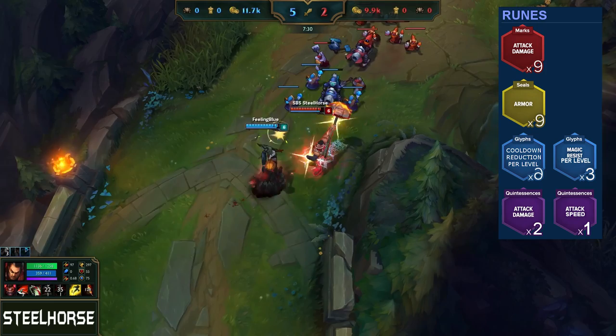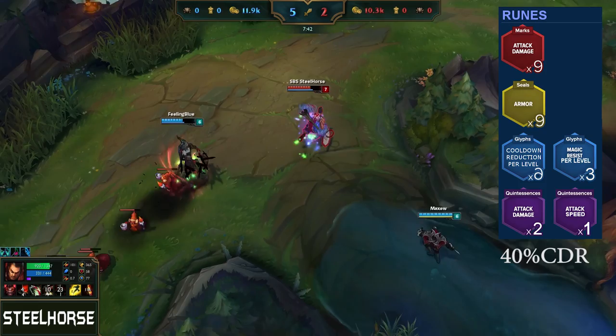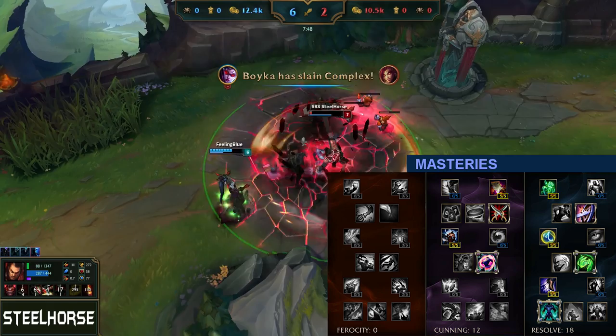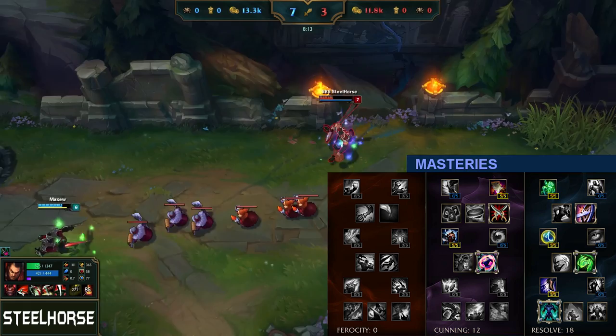For runes on Darius, I'd like to take attack damage marks, armor seals, CDR and magic resist per level glyphs, attack speed and attack damage quints. With my runes and build you will get 40% CDR. For masteries on Darius I like to go 0-12-18. I am taking those masteries because you don't need more damage on Darius. He is dealing damage with his passive and ult anyway.